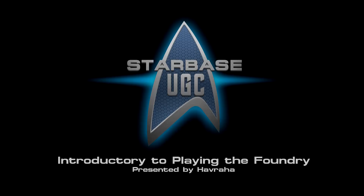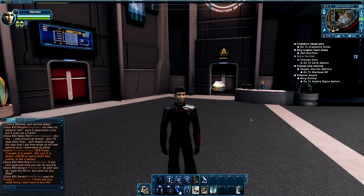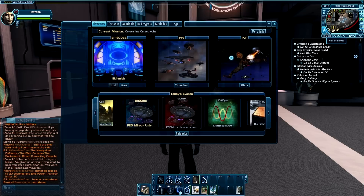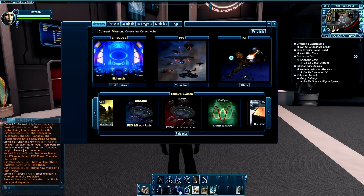First, let's start with how to actually play a Foundry mission. Here's my character. As you probably already know, you can see an overview of your next playable missions by clicking on the Hail Starfleet button, which looks like the Starfleet Delta logo in the top right corner of your screen. The link to the Foundry missions is not here yet, at least. Don't worry, it'll take us just a little bit of digging before we can find it.